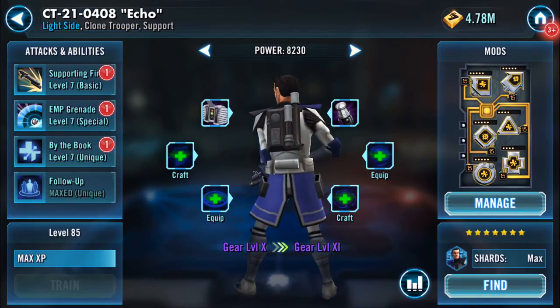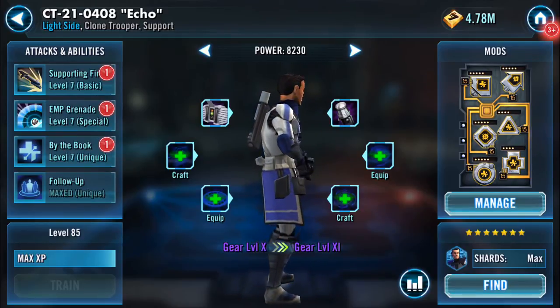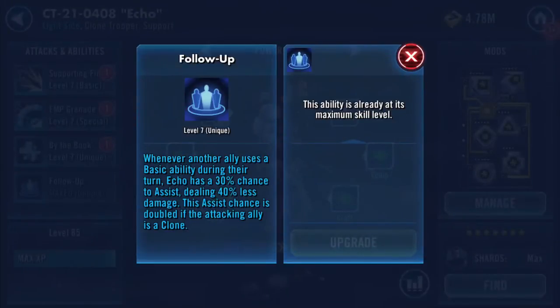Synergy between clones is very good. There are a couple of bits here with Echo. One is his follow-up: whenever another ally uses a basic ability during their turn, Echo has a 30% chance to assist dealing 40% less damage. This assist chance is doubled if the attacking ally is a clone, so I only really run Echo with clones, which means he has a 60% chance to assist.